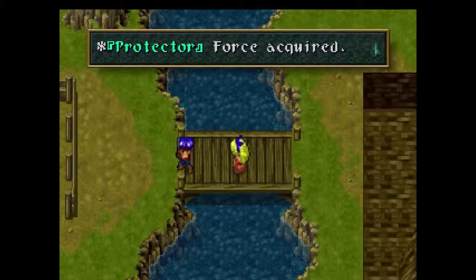This is Force Level 3. This level basically increases your defense and causes you to defend other characters, so it's rather useful — especially if you've been giving Rudy the hearty apples, which increase his vitality.